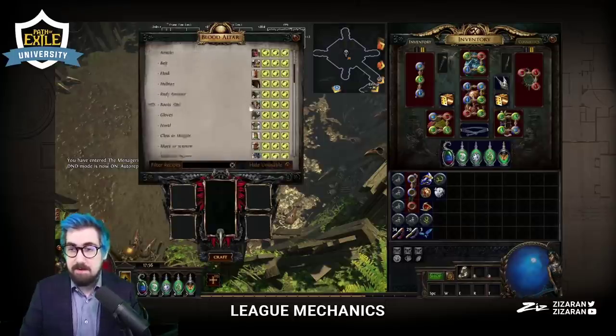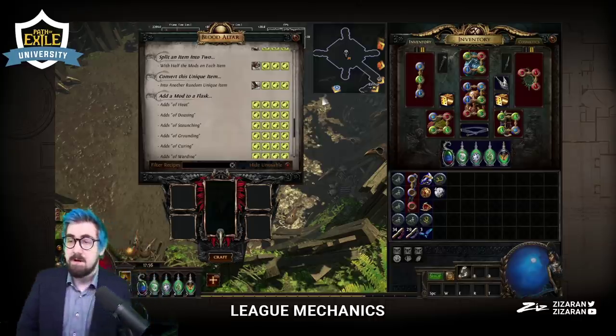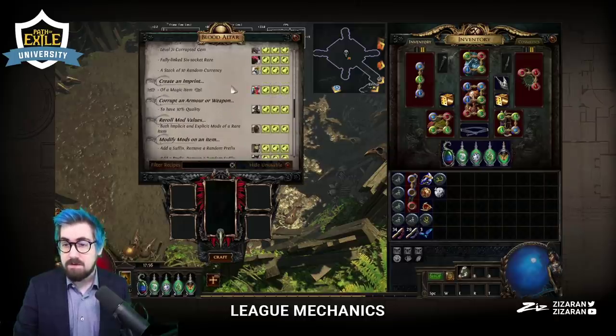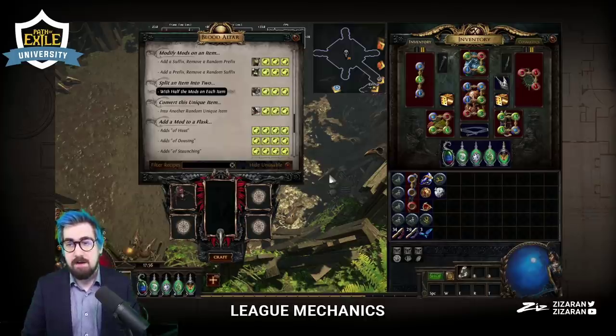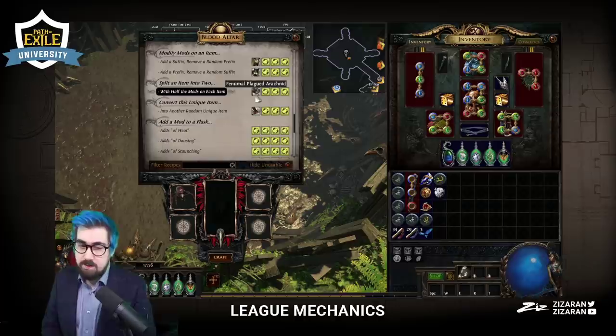Six-links only from level 80 beasts? If I recall — the Carnal Armor one is level 80 beasts. But the six-link I just showed off, you can get even in Blood Aqueduct. And there are other really good ones as well. This one is probably the most worth one — the Phenomal Plague Arachnid. I'm not sure how much it is in Harvest right now, but they're generally worth two to five exalts depending on the league.